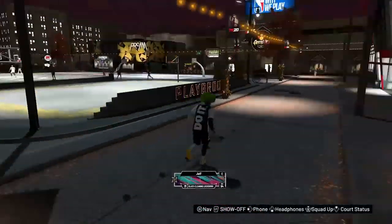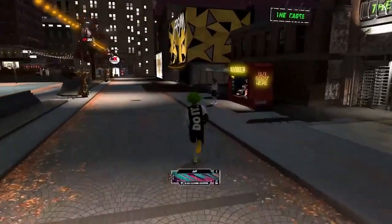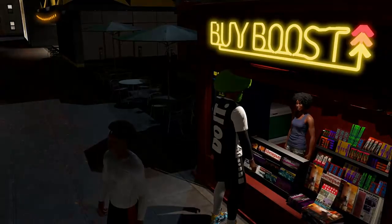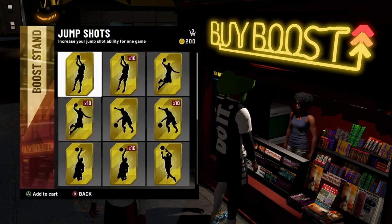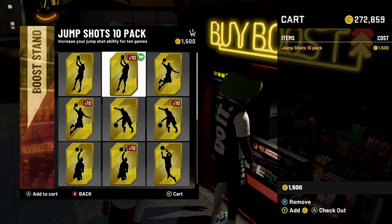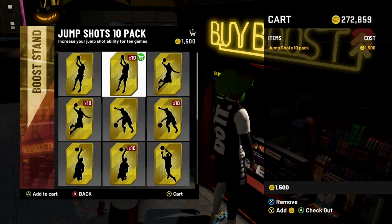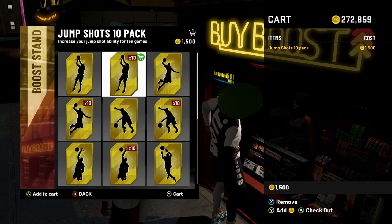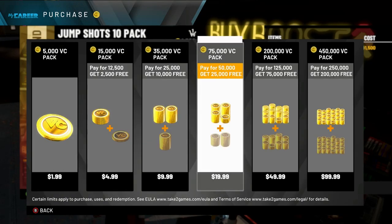Once you're in the neighborhood, head back over to the Boot Stand. Enter the Boot Stand, add one item to the cart — doesn't matter what. Pull up the cart and there you go — you can see we just added 200,000 VC. Now I'm going to do it again so you can add more VC. Go to the 200,000 VC pack.